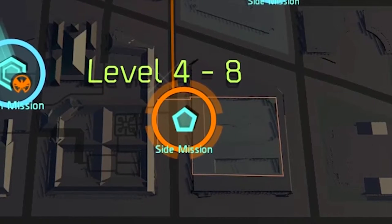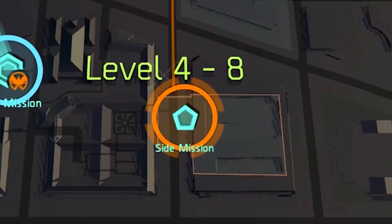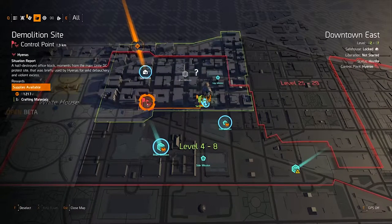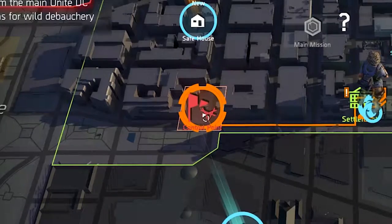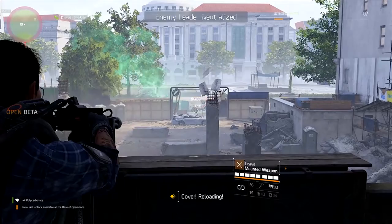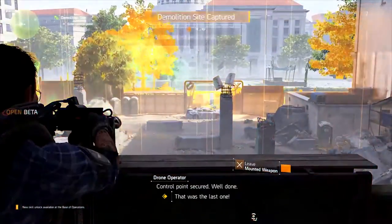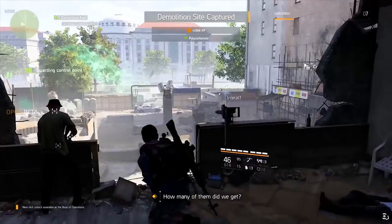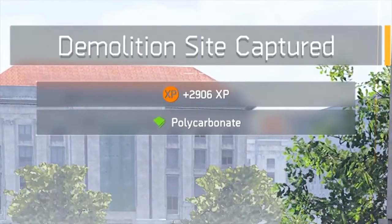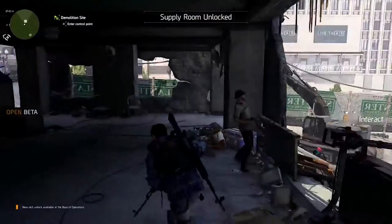Secondly, you have your side missions, which also have a turquoise logo on the map, but these are much smaller and they're pentagons, not hexagons. It'll also say 'side mission' when you hover over it. Thirdly, there's all the other stuff — basically the open world activities like control points, saving hostages, and the petty side activities that basically act like filler in the game.